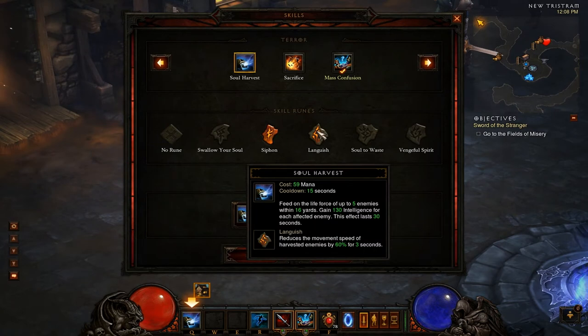Languish reduces the movement speed of harvested enemies by 60% for three seconds. I can't really recommend it — you'd be better off with Grasp of the Dead. Three seconds is an extremely short snare: three seconds out of every 15, so 12 seconds of downtime. It can be useful if you have really fast enemies closing in — you can buff up when they're next to you and simultaneously snare them and get away — but I think there are better runes.